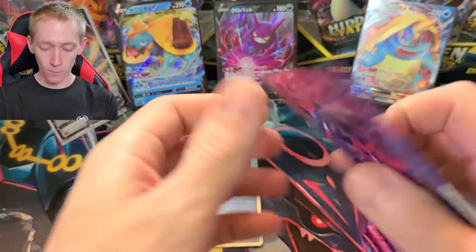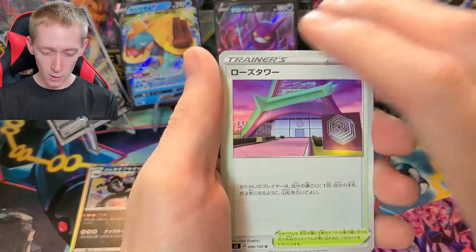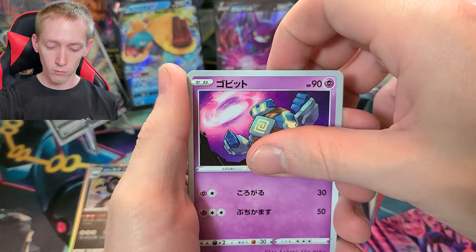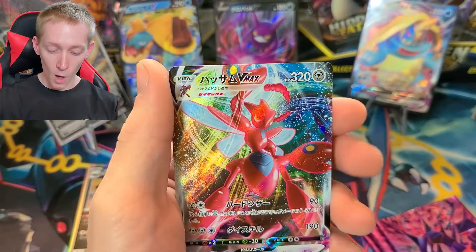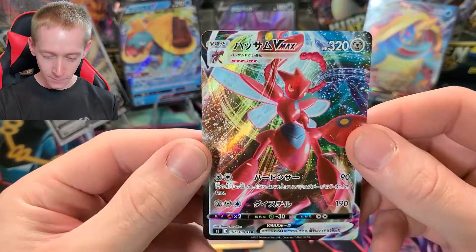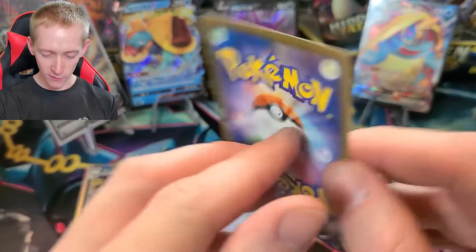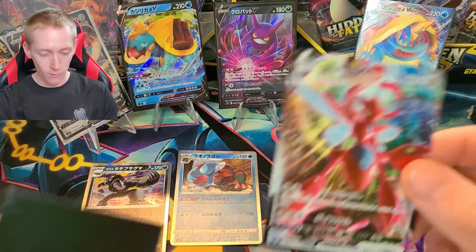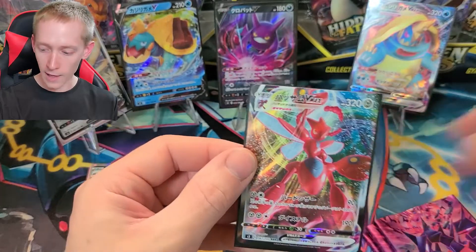What have we got left — we still got four packs to go. I don't know if we can really pull anything else because we've already pulled a lot of good cards. Rose Tower. Oh — we got the Scizor V-MAX! How about that? I didn't think we'd pull another Scizor. This thing is awesome. Wow, let me admire this card for a minute because this is fantastic. This one I was really looking to pull. I am very happy with this.